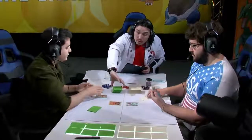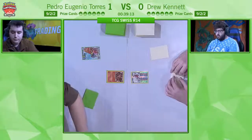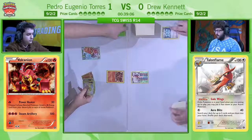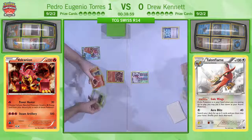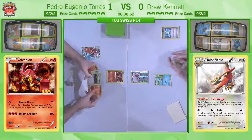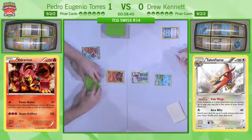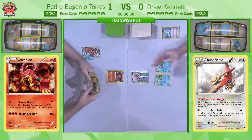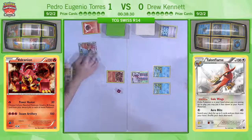Here we go in round two, game two — and he does start the Talonflame. This is a big, big difference here. Hopefully he's going to have some basic energy, get a couple of Froakies on the bench. We do see that one Froakie is prized from Drew here, but you can still get three Froakies out, so it's not the worst thing ever, but it's certainly going to help Pedro. The fewer Froakies Drew has, the easier route Pedro has to knocking all of them out. Drew does have the Dive Ball in his opening hand. Drew pretty much getting the ideal turn one — Talonflame active, two Froakies on the bench, brilliant start from Drew there.